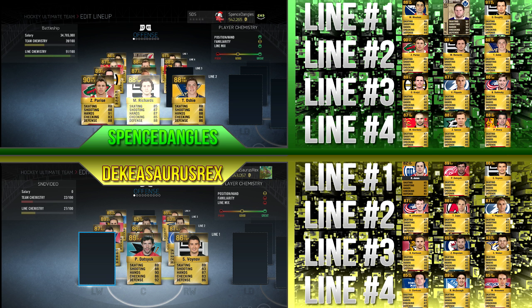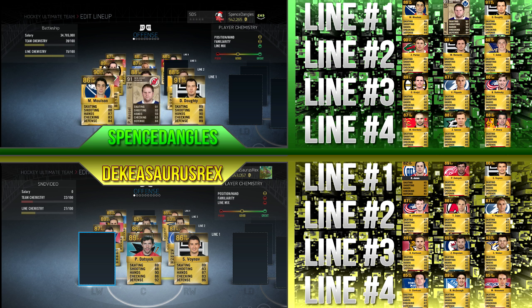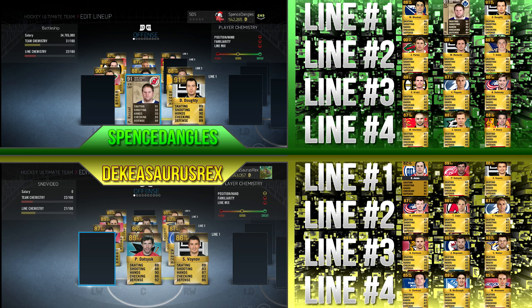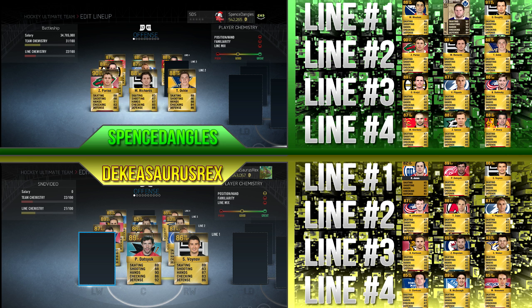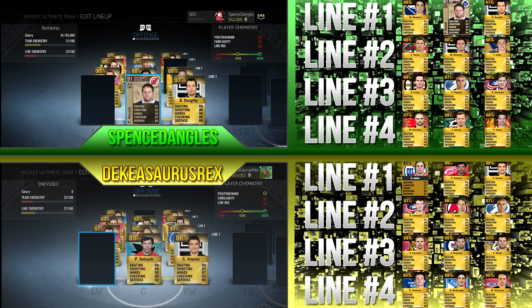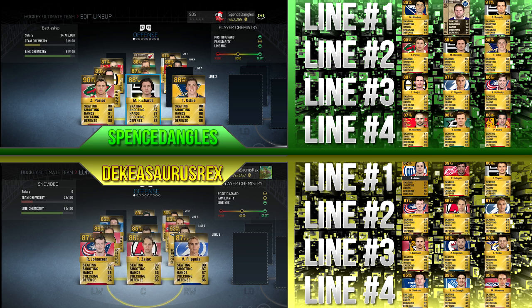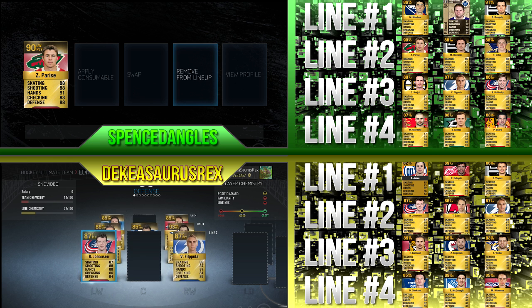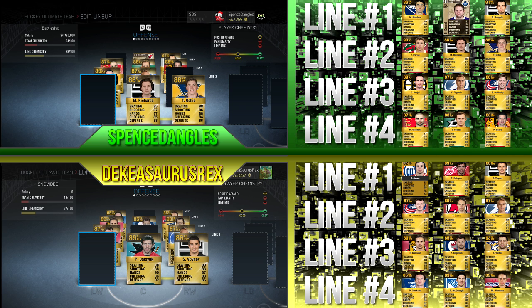Now I'm going first line left winger. Is that the Kessel? No — just got Molson. Okay, I'll go second line center — just Travis Zajac. Then second line left winger — you actually got someone! What's his name? It's Zack Parise — that's my 25k player. Take it! One for three so far. Gotta get two more to win.